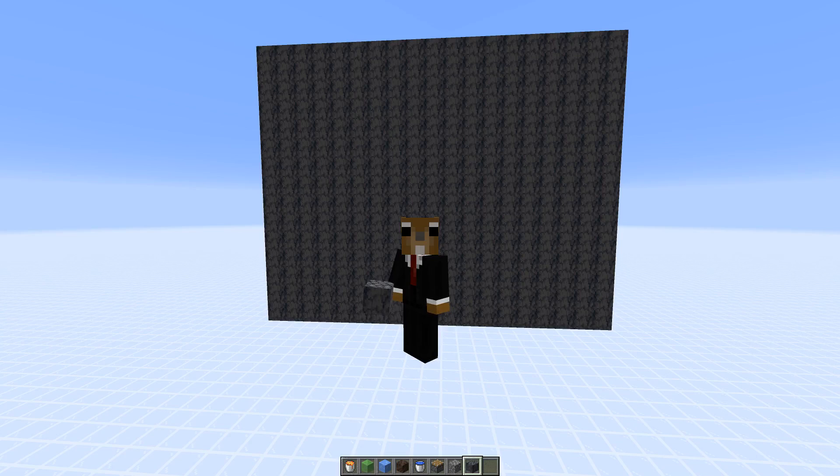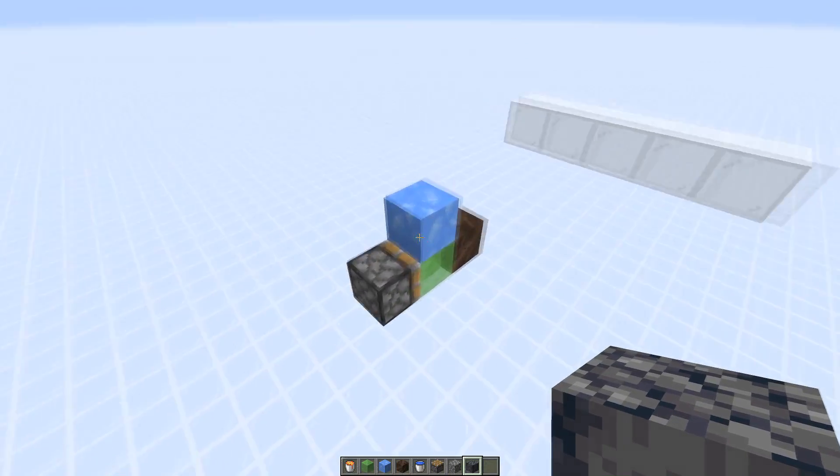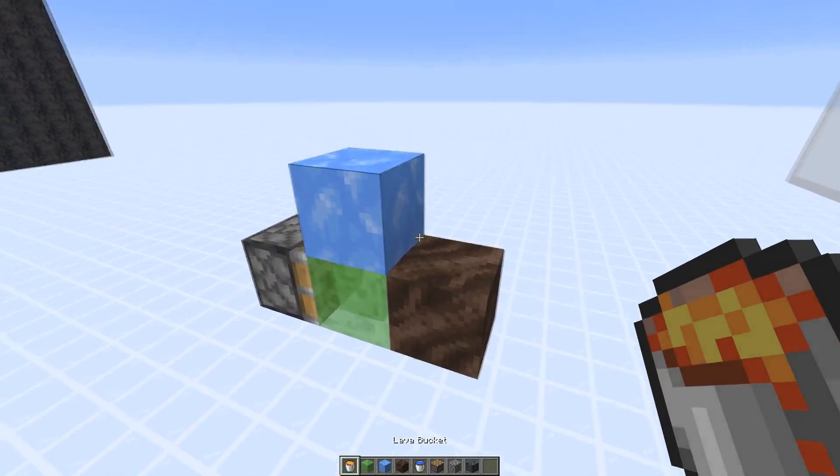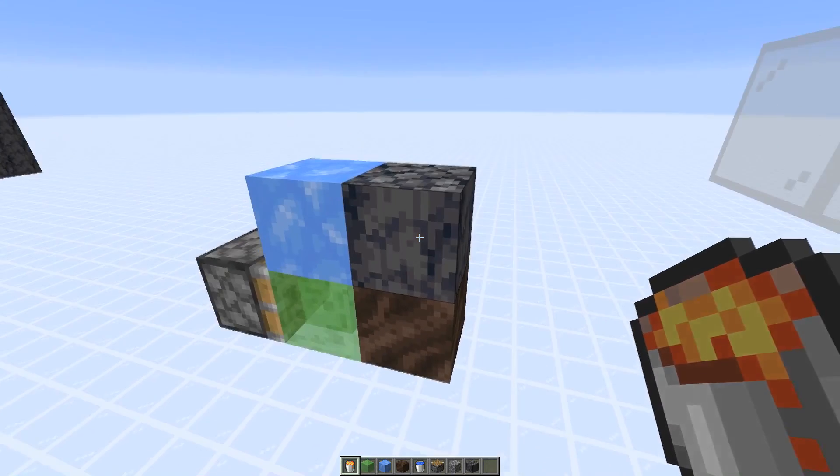We're just going to place down some lava and then generate the wall. We're going to use the new basalt generation mechanic — it was added in the last snapshot. So if you have a lava block on top of sole soil and blue ice next to it, it would generate basalt.